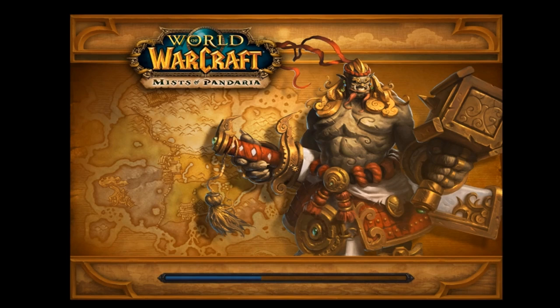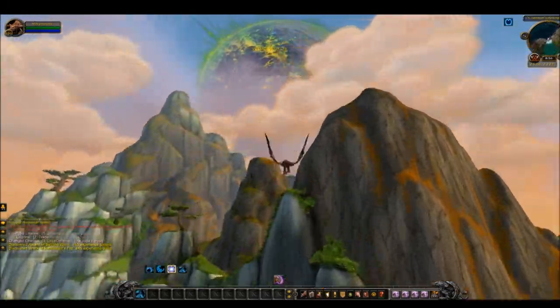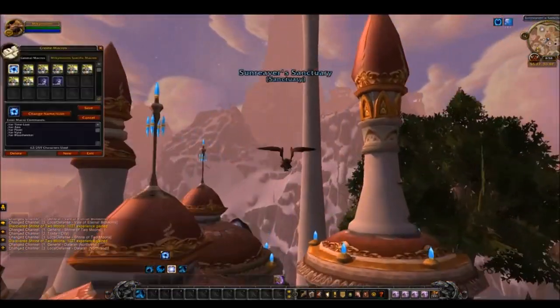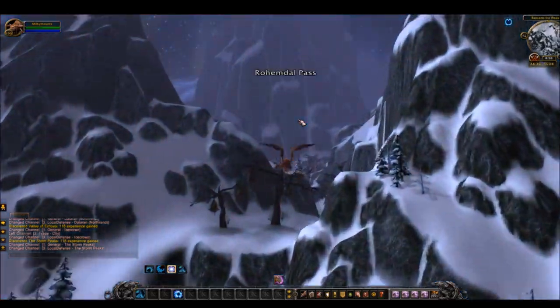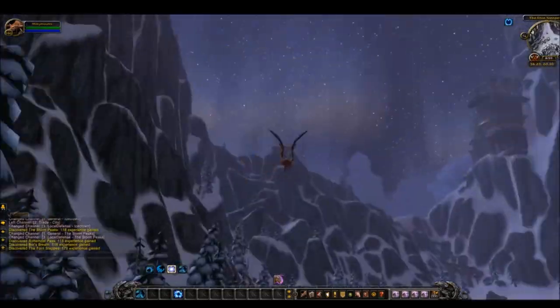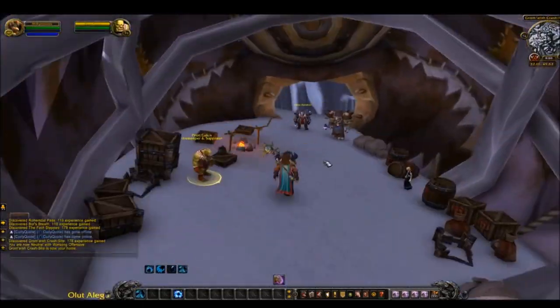Now that you have your trial, my best advice to getting started if you need both Timelost and Anax is to take the portal to Pandaria from your main city. Fly all the way to Shrine — I know, it's a pain, but this is the fastest way. Take the portal to Dalaran in Northrend. Once you're there, fly to Storm Peaks and set your hearthstone up at Grom'arsh Crash Site for Horde and Frosthold for Alliance. Now you have a quick way to get to Storm Peaks for your Timelost checks.